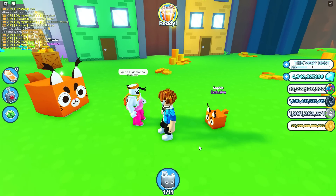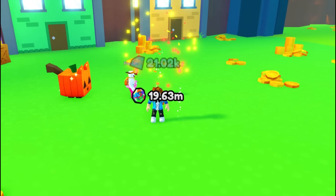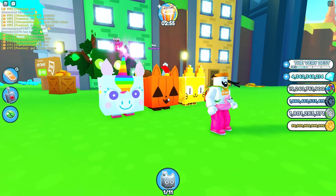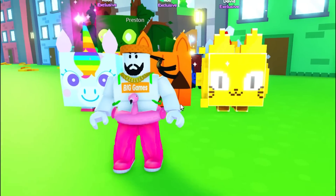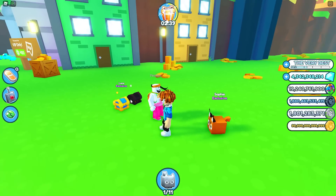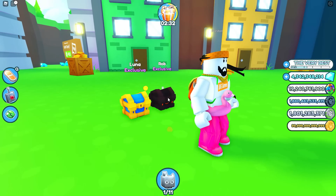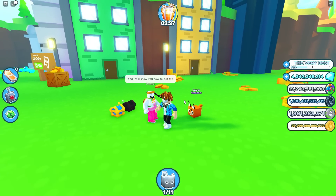Preston said, 'Get a huge floppa now.' These gifts are not giving me any huge pets. My guy's got a whole collection of huge pets - a pumpkin cat and a huge pixel cat. He's also got the chest mimics. You have to have a secret code to get the chest mimics, and it looks like Preston got it. Let me ask Preston something - how do I get the tie-dye pets?